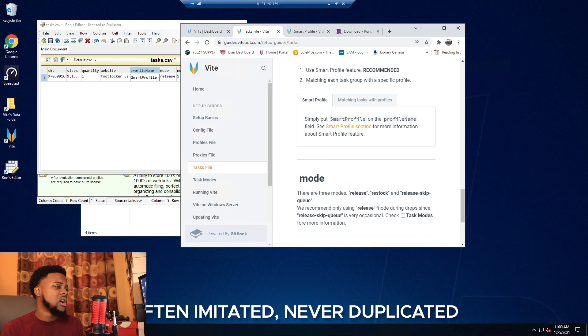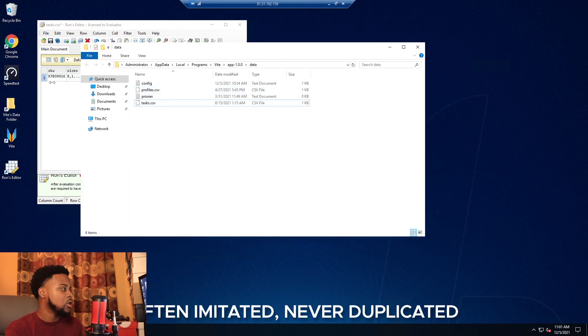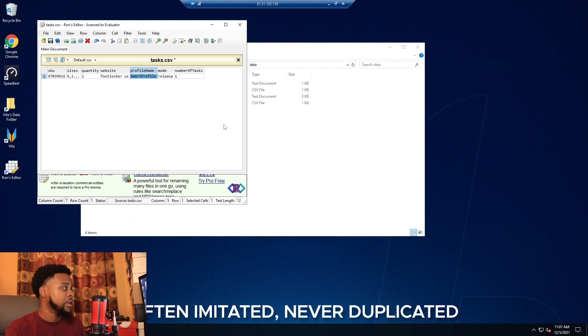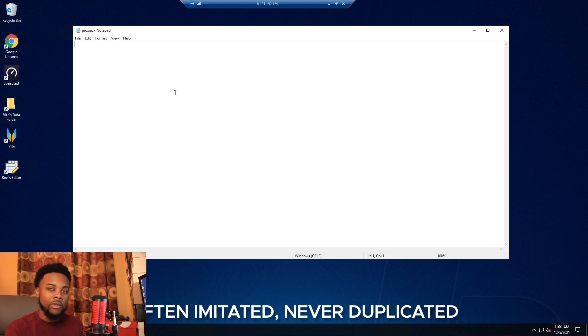The modes are release mode, restock mode, and release skip queue mode. I mostly use release mode since foot site restocks aren't as common lately. Normally I set it up with size range or random, the website as Foot Locker, and Smart Profile. Everything in the same data folder is connected — it will pull from profiles automatically once you open the bot. For proxies, paste your ISPs or DCs right into the proxy file and hit save.